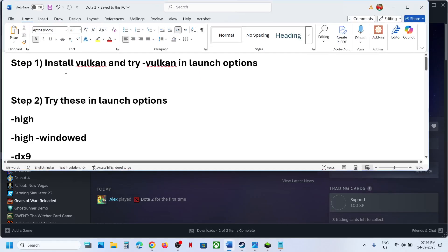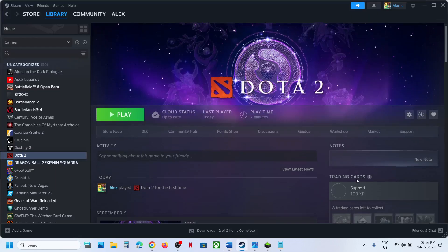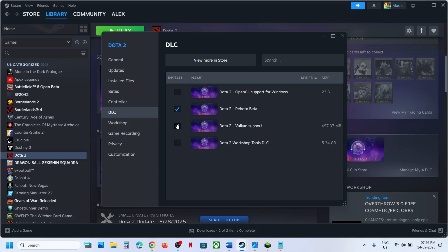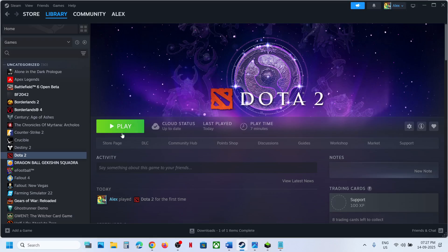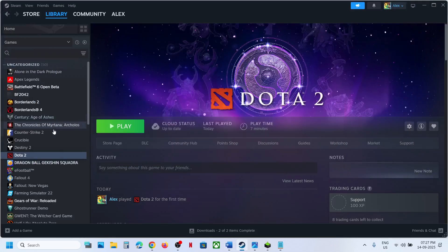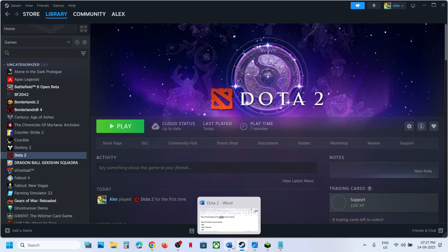The first step is to install Vulkan. Go to Steam, select the game, scroll down, click on 'Manage my DLC', and if Vulkan support is unchecked, put a check there and let the update complete. Once the update is done, go to the game's Properties in Steam and in the Launch Options type in -vulkan, then launch the game and check.